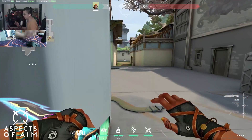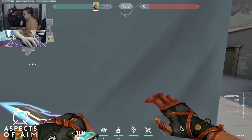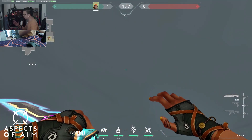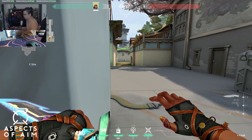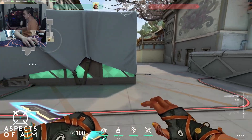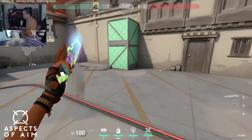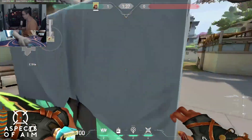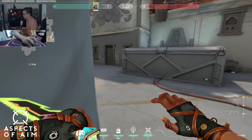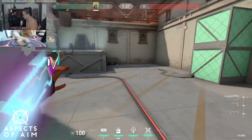In Valorant specifically, there is a very pronounced tagging system. If you try to strafe out normally, you might get tagged and your speed to get back into cover is slower, making it easier for opponents to hit you. But with the strafe jump peek, even if you're tagged mid-air, you still have the momentum to get back into cover. The only caveat is you have to know what you're looking for, since you only have a split second to see what's around the corner.